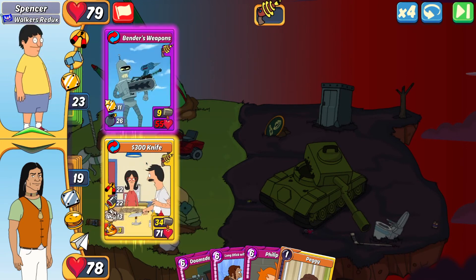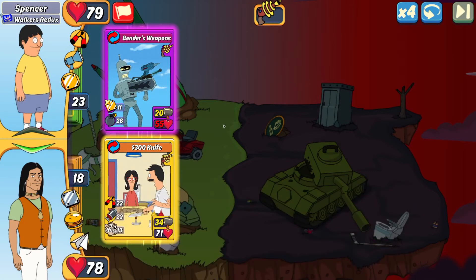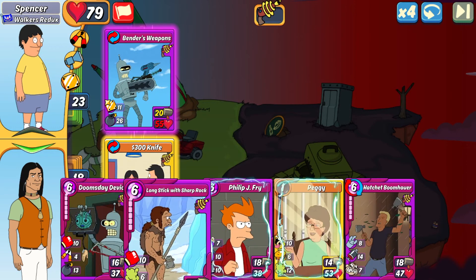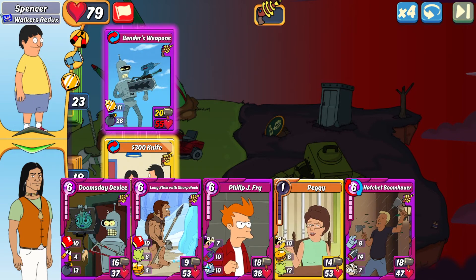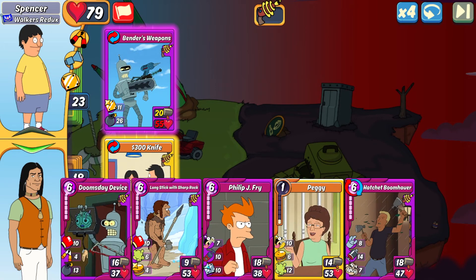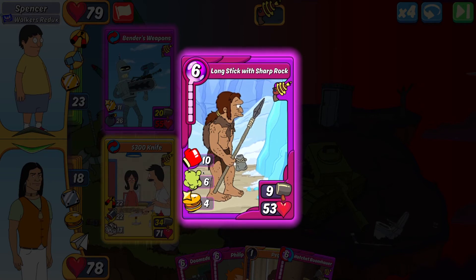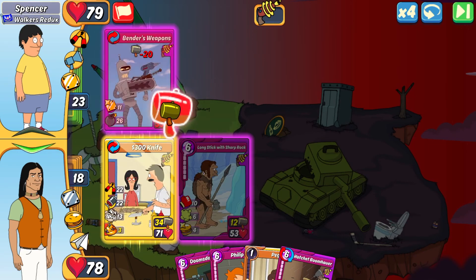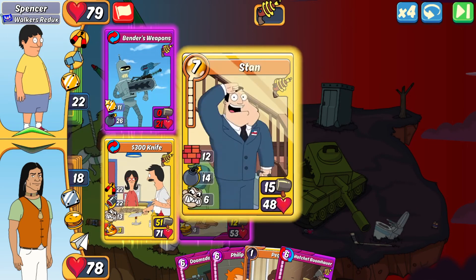I have some options: play Long Stick on the field for more shield and combo potential between Peggy and Fry, or do Doomsday for a healing combo with Battle Axe Peggy. Doomsday is too low HP and would get bombed pretty hard, so Long Stick is the best way to go — higher HP gives more shield and it's less likely to get destroyed. The 300 Knife did do quite a bit of damage; the Hero did cheer Bender's Weapons though, so I am taking bomb damage.